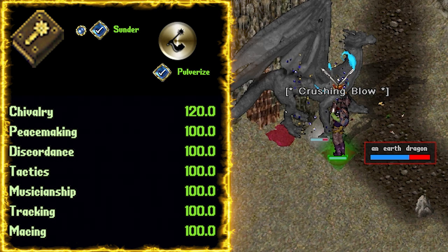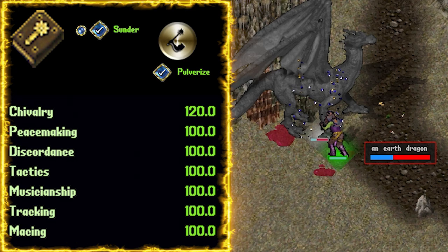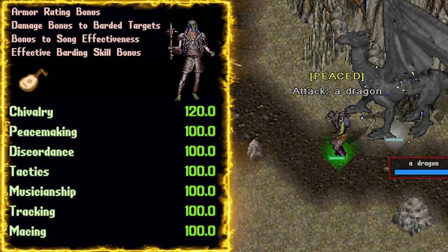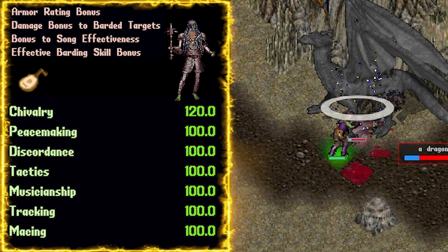Now onto the aspect: Lyric. Lyric armor will increase our damage to barded targets, help us not to fail when barding targets, and also increase our bard buffs, giving us more accuracy as well as more defense. For the Lyric weapon special, it does nice AOE damage and keeps a creature from doing a barding break for the next 6 seconds.